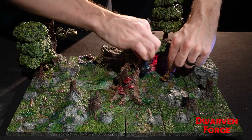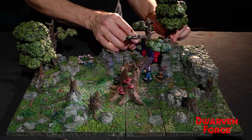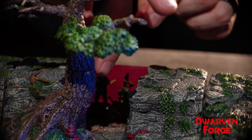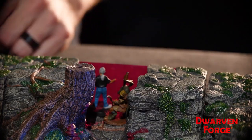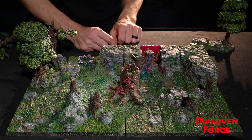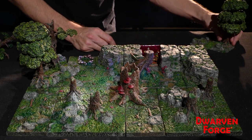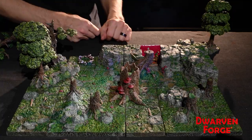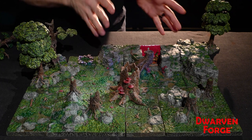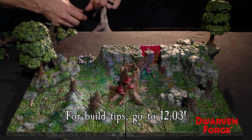Our intrepid heroes decide to investigate the cave. You can pop off pieces for access, get your minis in there, even pop off the neural tree if you want. You can see we just put a colored gel on the back to create a cool red and pink light effect in the cave — a very easy trick you could do yourself at the game table. Once they enter the cave, you could switch to theater of the mind mode. We'll show an alternate build-out in the build tips section after the story.